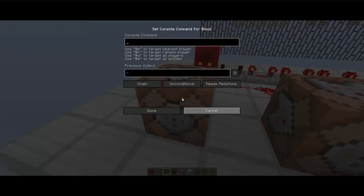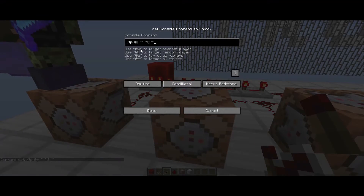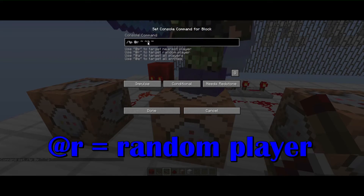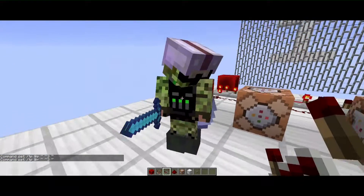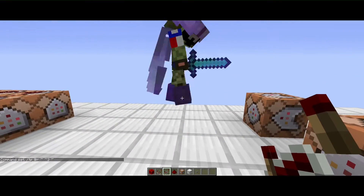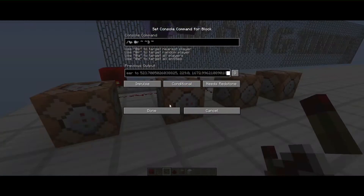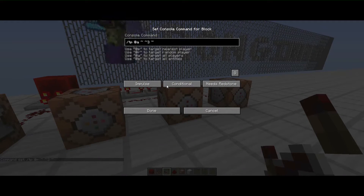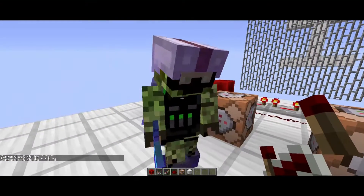If you set `@r` it's going to be a random player, so it could be either one of us. Then we have `@a`, which targets all players — in this case that's just me and him.